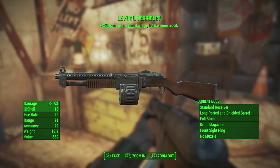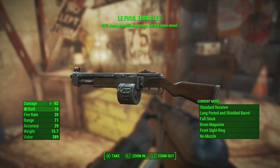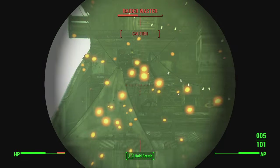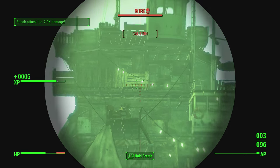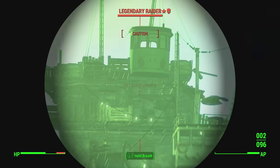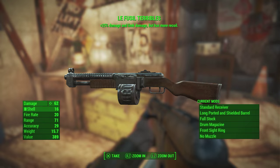The first weapon is a unique version of the combat shotgun known as Le Fusil Terribles, located over at Libertalia. I'll bring up the map location for you guys. You want to come prepared because there are a ton of raiders to take out. I ended up sitting back with a sniper rifle, picking them off with bonus sneak damage — definitely recommended. Watch out for the guy at the top with a missile launcher. Once you clear the ship and make your way to the captain's cabin at the top, the shotgun will be sitting right there on the table.